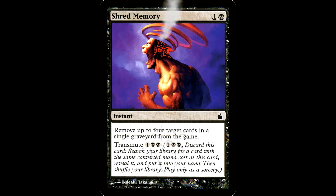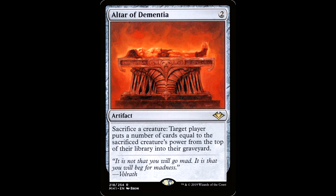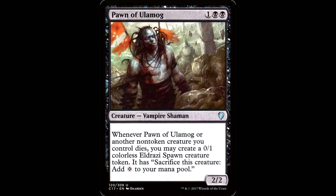But we're not done with Transmute yet. We have Shred Memory — one and a black for an instant. Exile up to four target cards from a single graveyard. It also has Transmute for one black black. This is another Transmute card that can fetch Altar of Dementia or Zulaport Cutthroat. Altar of Dementia is two generic mana for an artifact: sacrifice a creature, target player mills cards equal to the sacrificed creature's power. This is both a free instant sacrifice outlet and a payoff — it's cheap to cast, and if you can generate infinite Saprolings, you can mill everybody out.